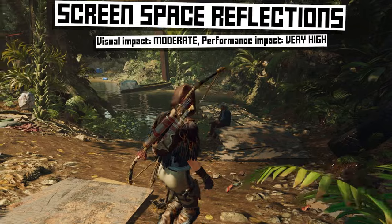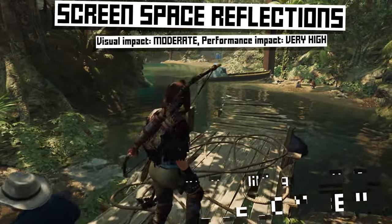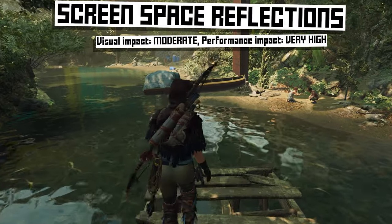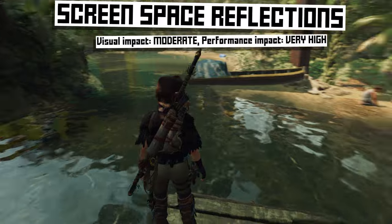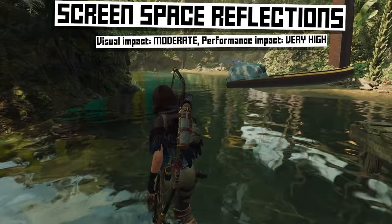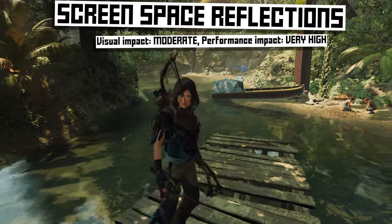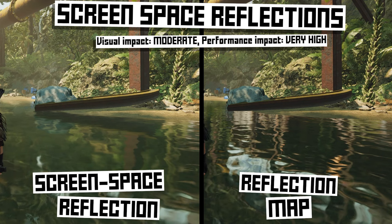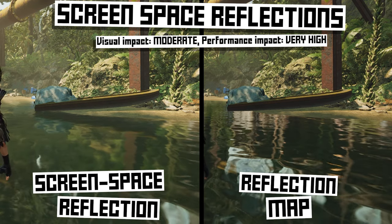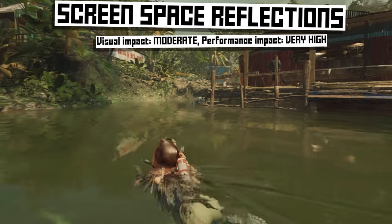Screen space reflections: the old way of doing reflections is that the game would take a pre-rendered full 3D picture of the area and use that as the basis for reflections on the surface of water or windows. This is lightweight to render, but if you look closely, the reflection doesn't actually line up with the object — it kind of floats around on the surface. Screen space reflections are real reflections: the actual objects rendered in the scene are also rendered in the reflection. Much more realistic, but also very demanding because the game has to render two versions of lots of things in the scene. Unless you're actually looking closely at reflections, you probably won't notice a difference while gaming. So only enable screen space reflections if you have the hardware to do it without tanking your performance.